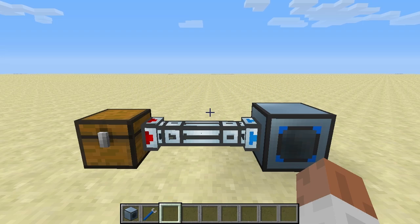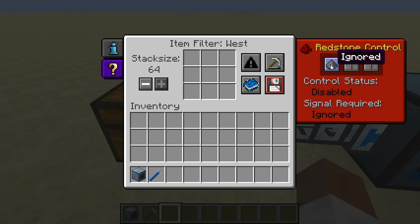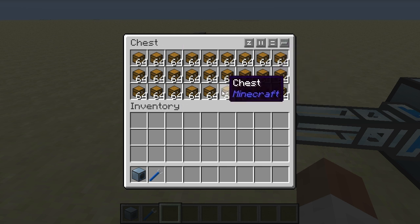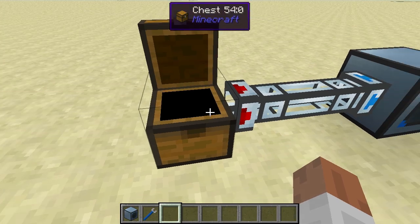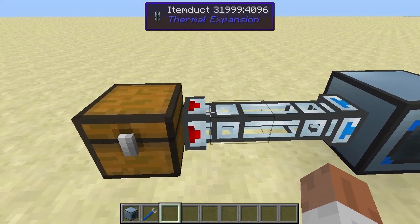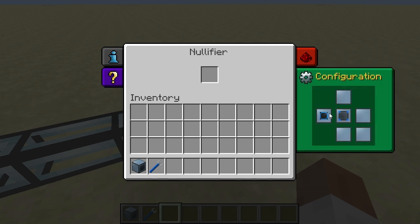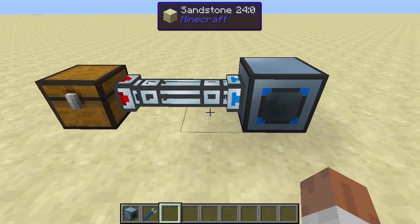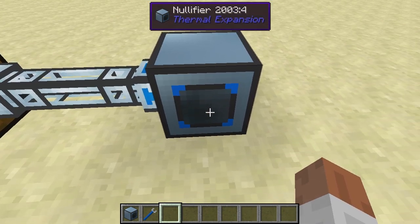Back to my setup: there's an item duct set to 'ignored' which pulls items out of a chest filled with stacks of chests and inputs them into the nullifier. I've set it to pull one chest at a time. The left side of the nullifier is set as an input, and yet items are not being accepted — this demonstrates the redstone control, meaning the nullifier will not accept any items as long as it is not turned on.